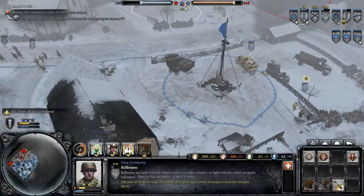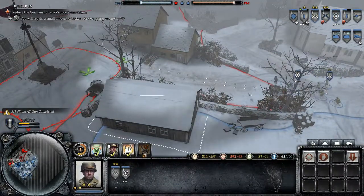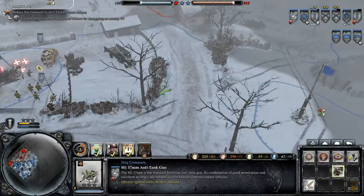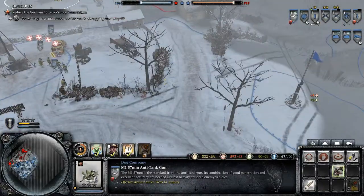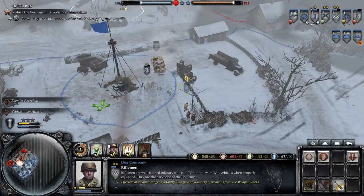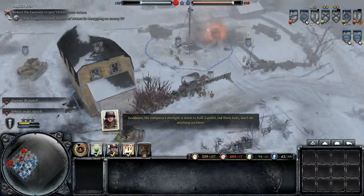AT gun ready. What the hell am I meant to do with these recruits? Where do I need the AT? Probably around this area. The company's strength is down to half.